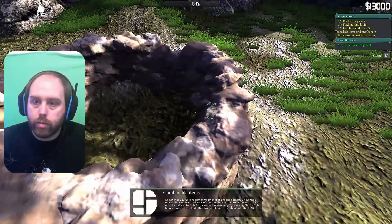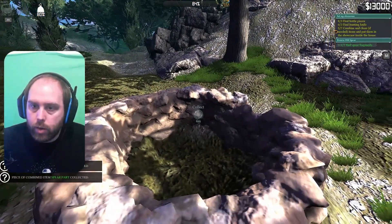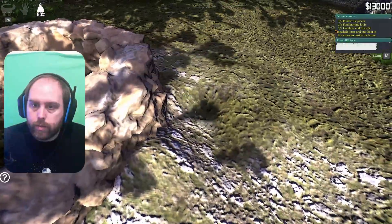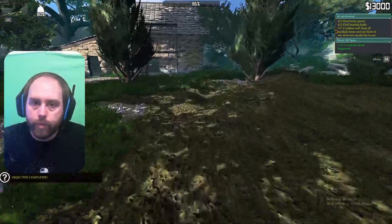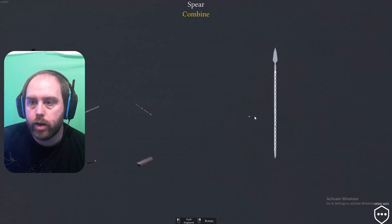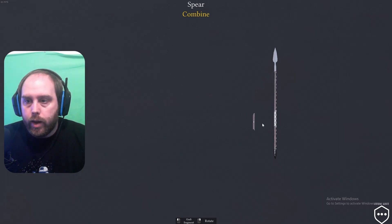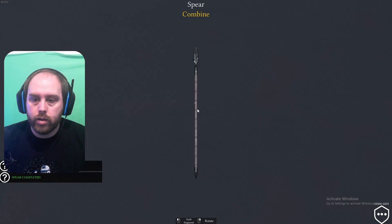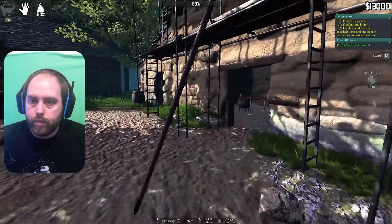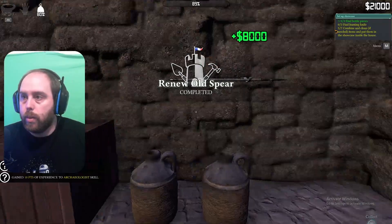Oh, is that the spear? Three out of seven pieces. Four out of seven. Oh here we go, smash them through this. Nice. Got the spear. Combine the spear. You ready? Let's grab this bit. Let's grab this bit. Okay, you can just put it in any old order, can you? Spear goes on the wall. There we go. Crazy.